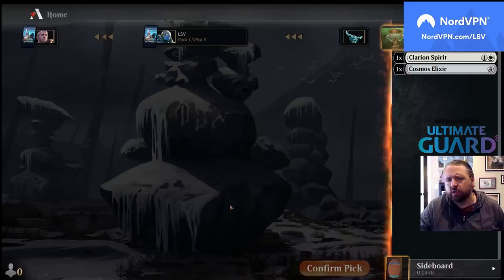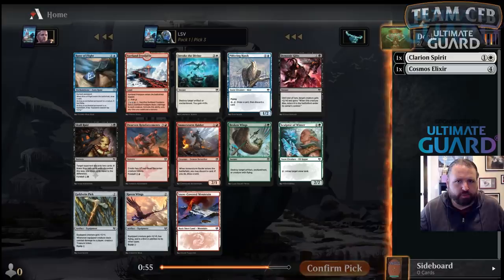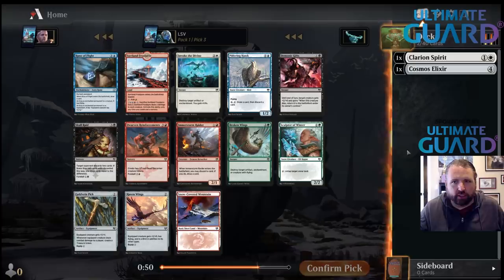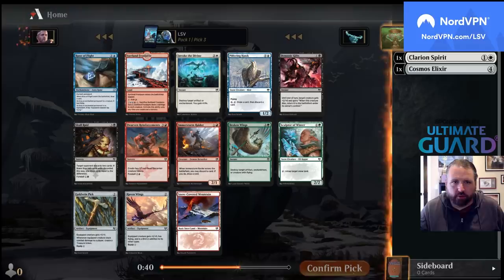There's a snow-covered mountain here. Looking at this pack, there's Sculptor of Winter, Snow-Covered Mountain, and Raven Wings. The Packmate does go better with Cosmos Elixir, but I would rather just take the best cards. I might just take Raven Wings here, because Cosmos Elixir is actually fine in aggressive decks too.